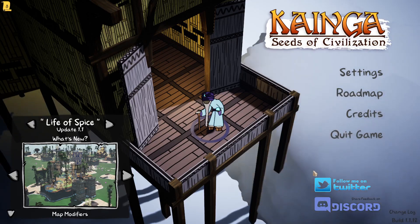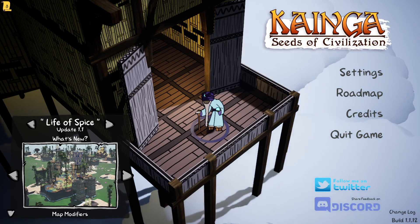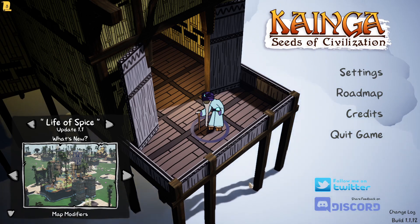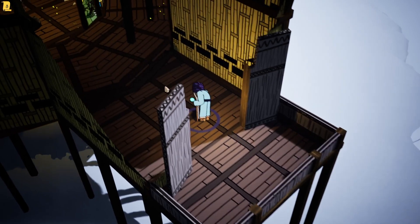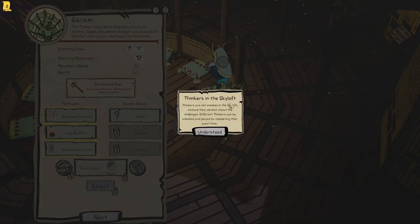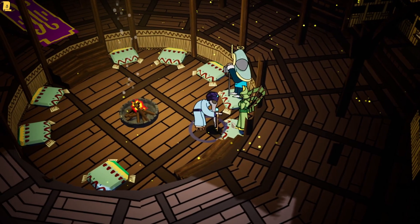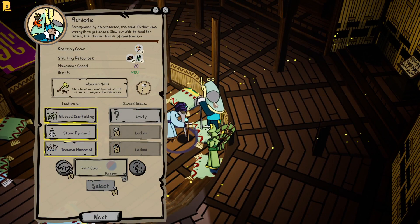Hello everyone and welcome to Koenga: The Seeds of Civilization, episode 3. Let's see what challenge we have today. We've got these new guys — Fingers — in the skyloft. Fingers are not enemies in the skyloft; instead they will chat about challenges, different things can unlock, and I can play the name plus lines. That's Garum and that's Archio.